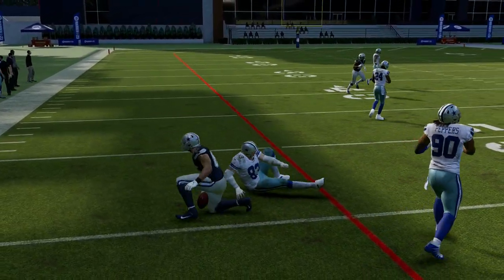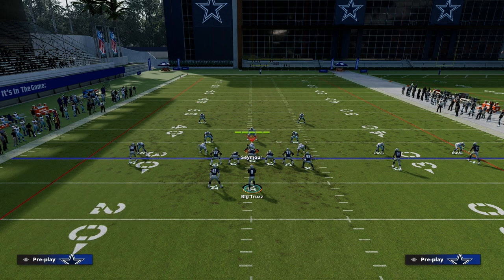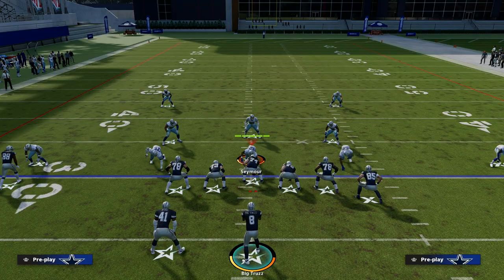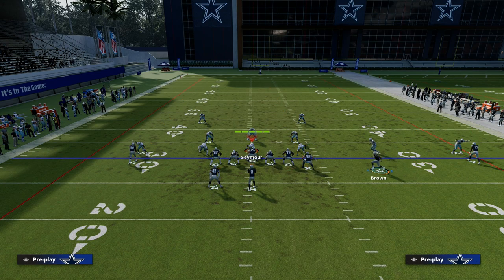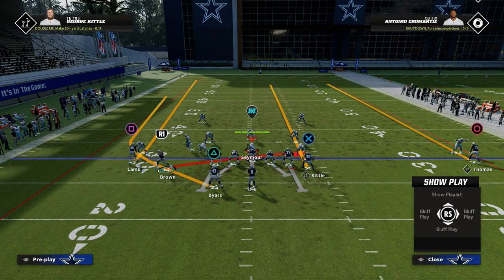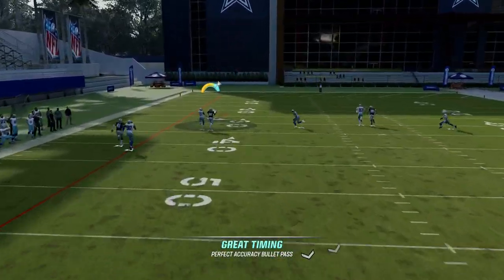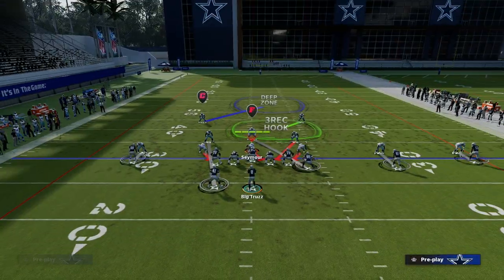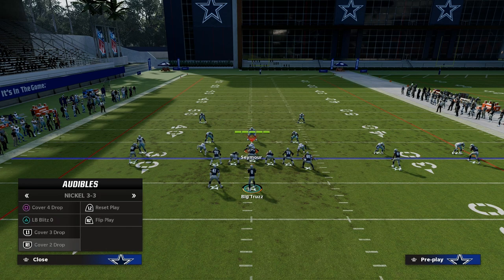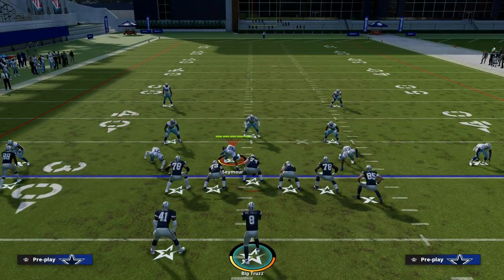Just as an FYI, this can still work against man — you have the deep fade on the right that they're going to have to respect, and then you also have the running back wheel. If they're playing cover 1 man, this route to CeeDee Lamb can sometimes get over the top as well. But where this play really shines is its ability to attack any zone, specifically any cover 2 zone.